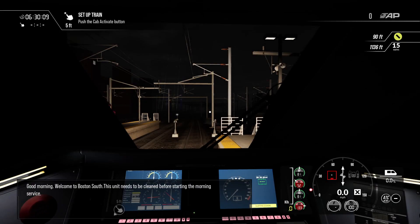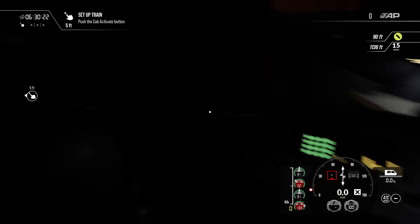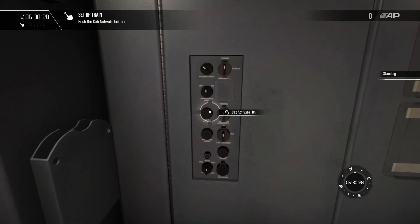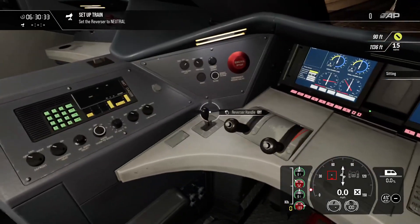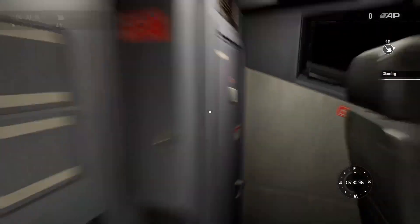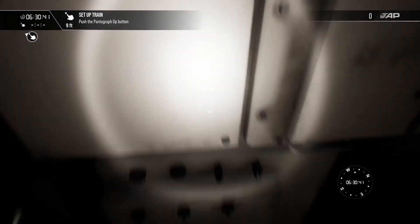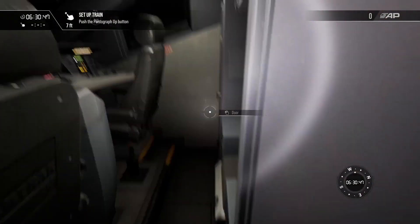Hey folks, welcome back to another Train Sim World 3 video. This is the 'I Just Clean Their' scenario here on Northeast Corridor Boston to Providence. We're here in the Celia and let's get some lights on. We have to turn the cab activate button on — I usually don't do cold starts like this. I'll be honest, I haven't been playing a lot of Train Sim World, or TSW if you like, as of late, so I'm going to be a little bit rusty.